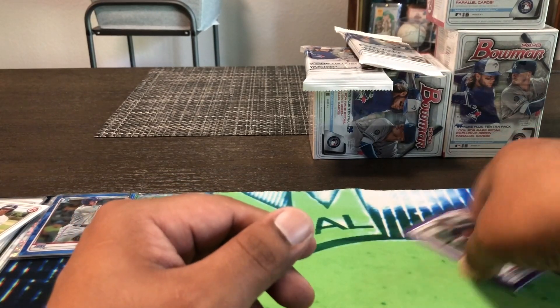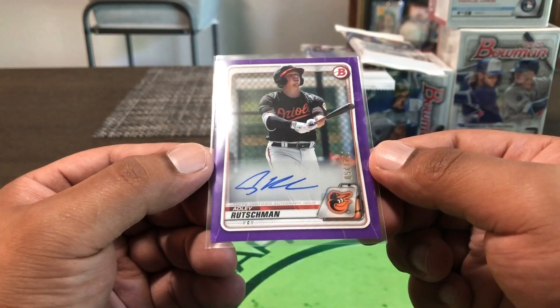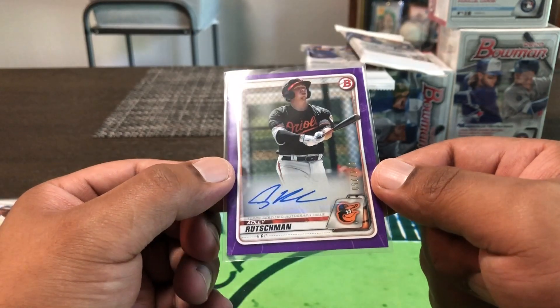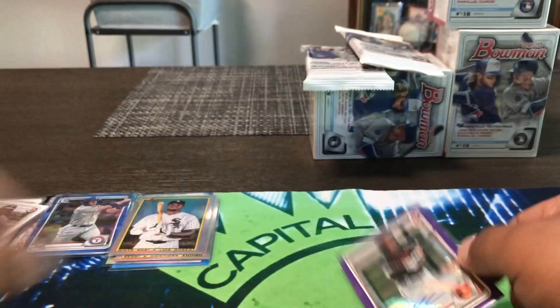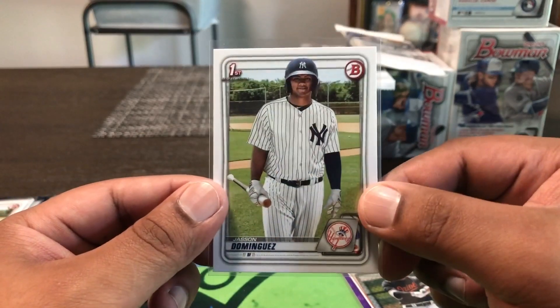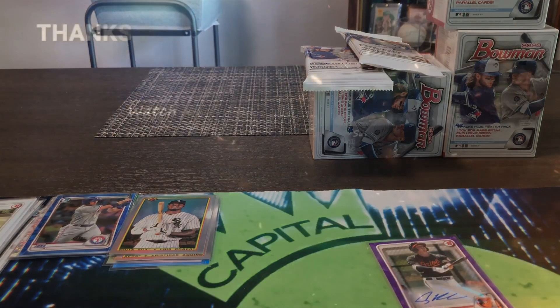Dylan Cease rookie of the year favorites, Alvaro Cejas, Zack Gallon, Munoz, Sheldon Neuse. All right, so there you guys have it — a two-box break, not bad. We did end up getting the Adley Rutschman autograph — I already have one from Bowman's Best, but now we've got this Bowman paper purple out of 250. We also got the Luis Robert rookie — first time seeing that one — and one Dominguez was in this break as well. Nice little break. Thanks for watching and we'll see you in the next one — peace!